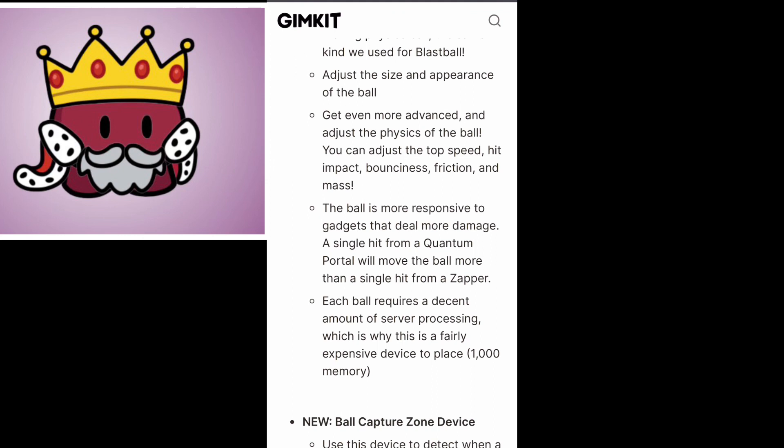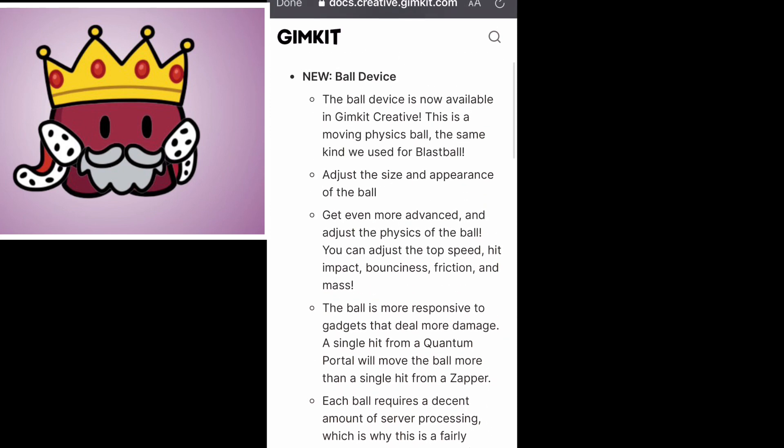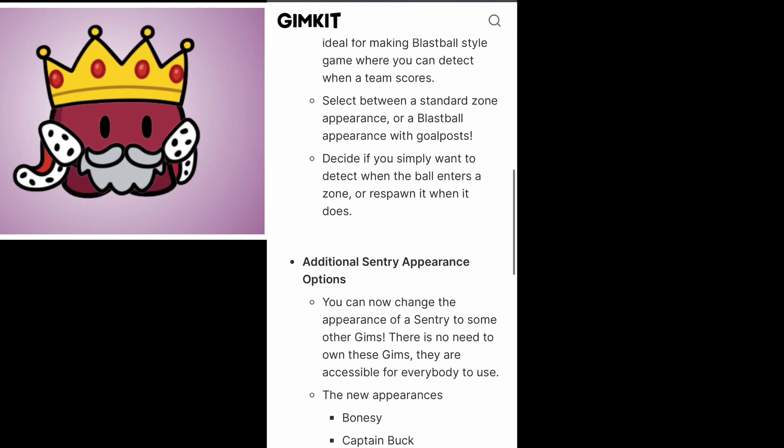I can only imagine what kind of game modes will come out with this. The ball is more responsive to gadgets that deal more damage, so a quantum portal will make it move more than a hit from a zapper. Each ball requires a decent amount of server processing, which is why it is a fairly expensive device — about a thousand memory. But people are going to go ham with this. Resizing the ball means you can have it smaller, like a little soccer ball or basketball.